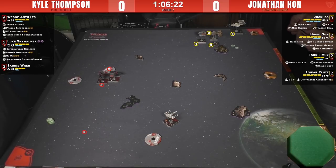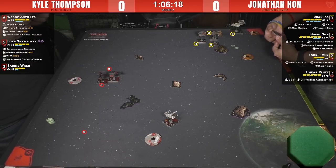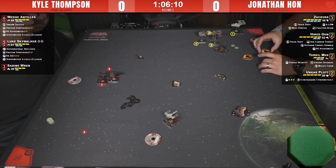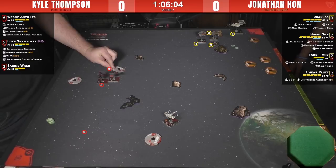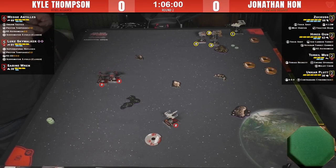The Hawk has gotten an improved dial and has just been one of the most improved ships overall. It got the engine upgrade, which gives it a red boost — and in this edition engine upgrade turns red boost to white. You wouldn't think that'd be huge, but to have a boost on a Hawk is massive. The Moldy Crow title is insane — definitely feels worth its 12 points. Now in your primary arc you gain an additional attack die, giving the Hawk four attack dice at range one.